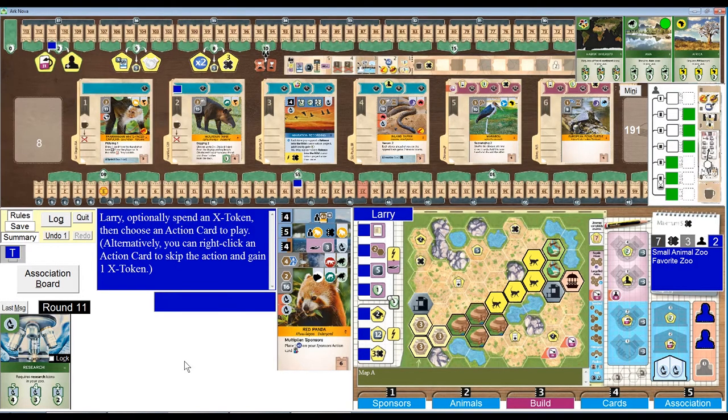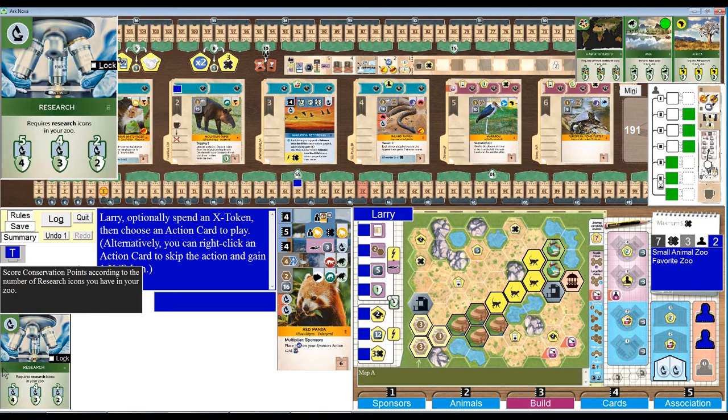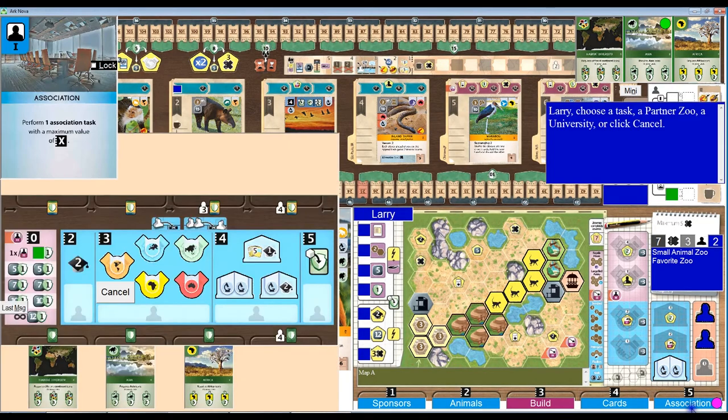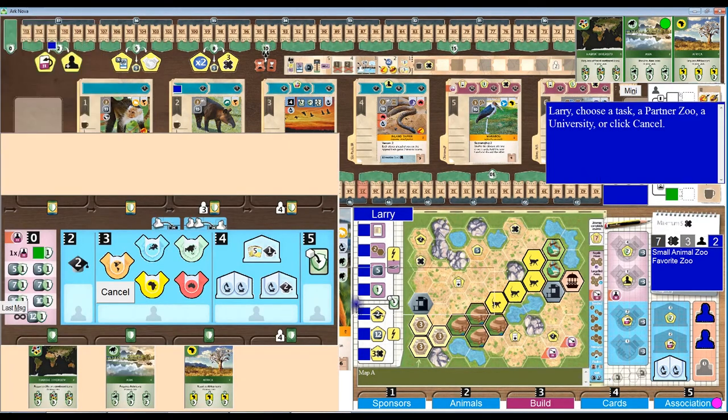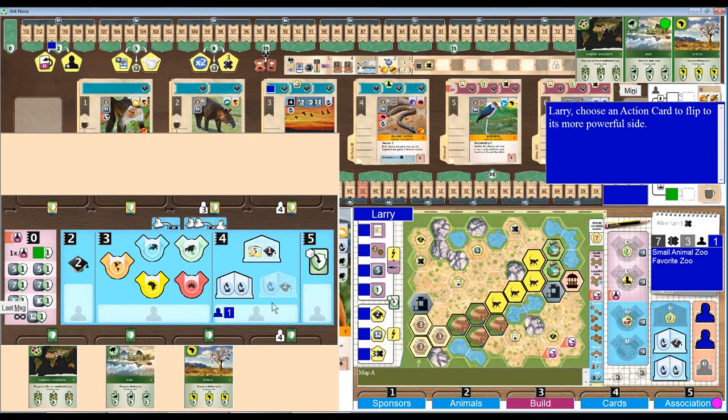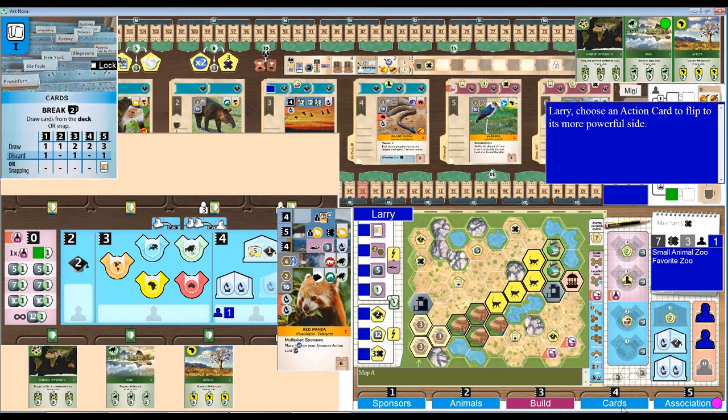Three rounds to go before the break. Associations at five — should I play the research card? Or I could go for my second university and flip another action. I get two reputation with that, and two gets me close to flipping another card. Let's do an association action, let's get our second university. Research into a reputation and a flip. I think I better flip the cards action now — let's get cards flipped so I don't have to worry about it.